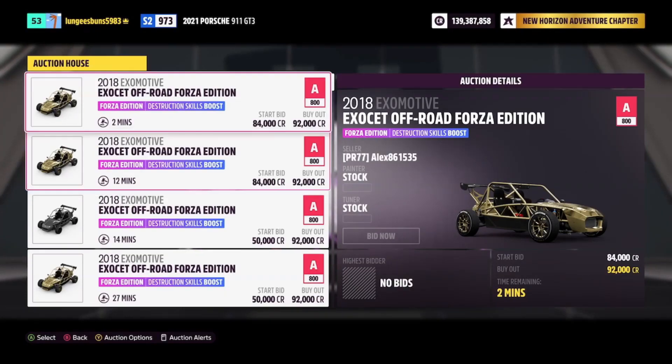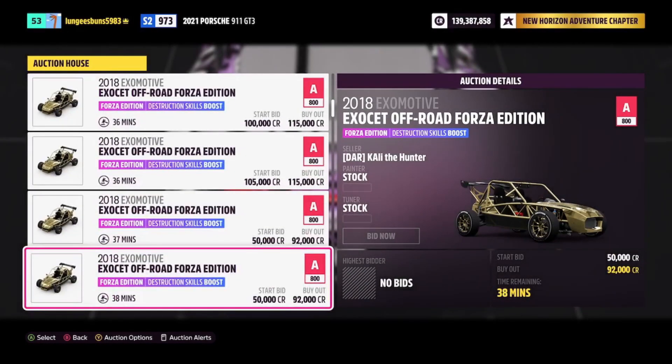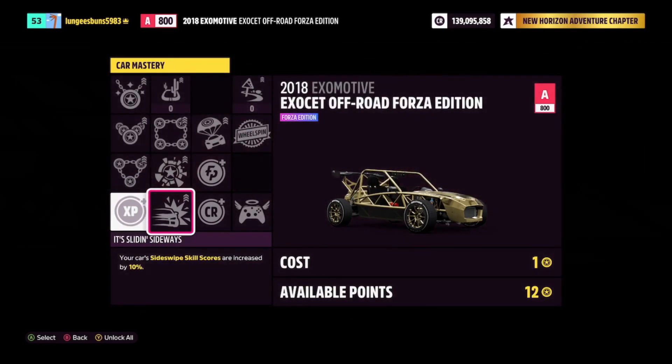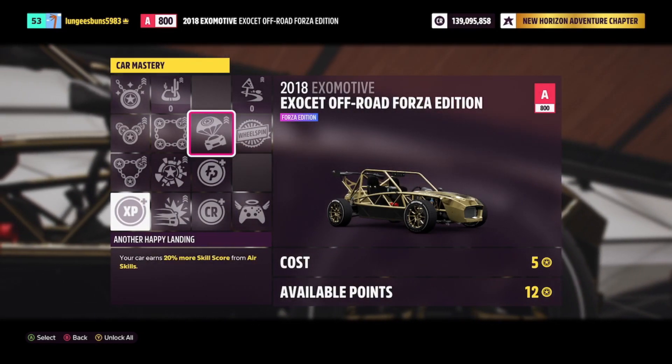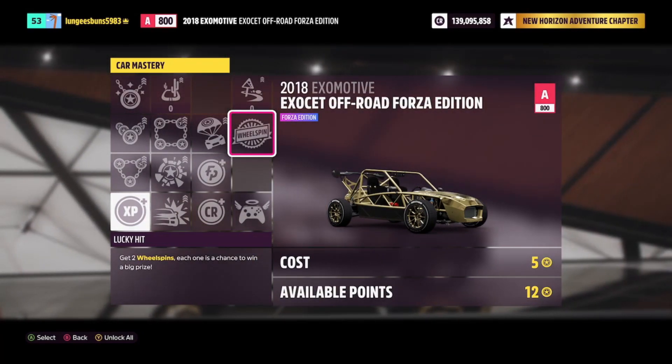You can get the 2018 Ex-Motive Off-Road Forza Edition for 92,000 credits in the auction house, and the skill mastery tree includes 25,000 credits back and two regular wheel spins. This car is definitely a good option because you can end up getting two regular wheel spins for around 65,000 credits.